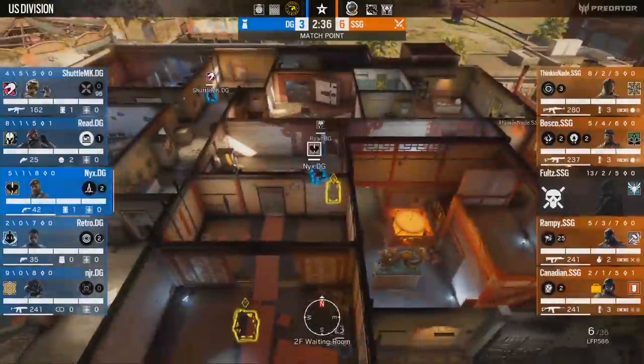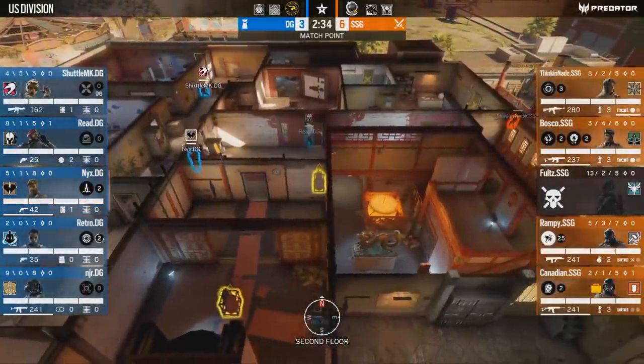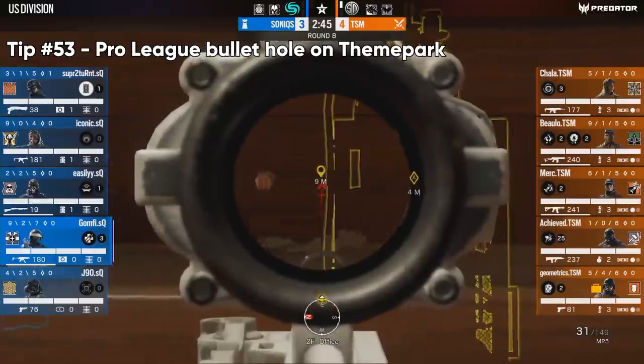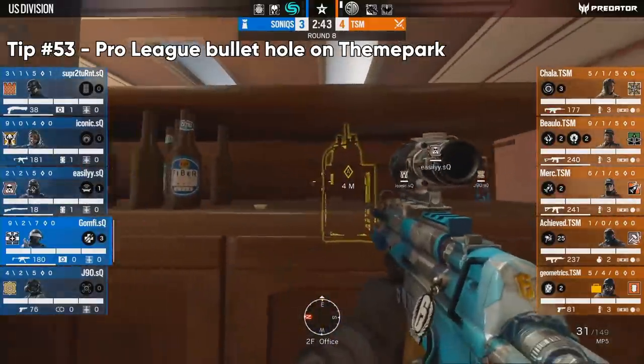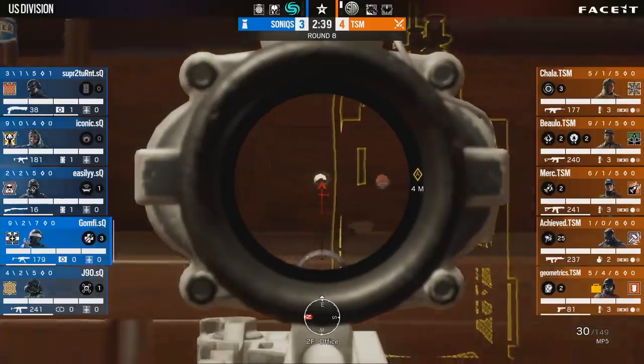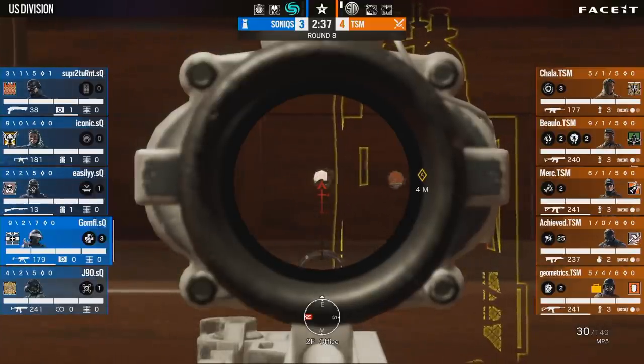Down goes Fultz — I guarantee you his comms were like 'why is he there?' The next one kind of goes hand in hand: if you're defending the office, you can put a bullet hole in the office desk that goes straight out to that cache door where Nix was lying in the previous tip.